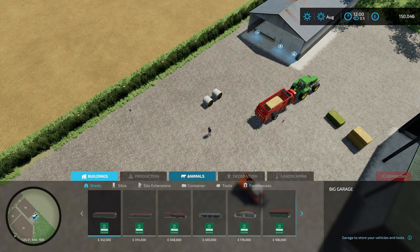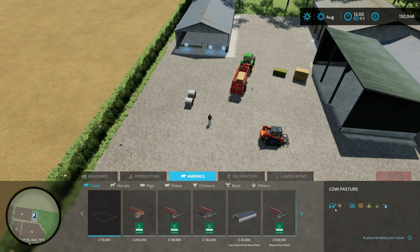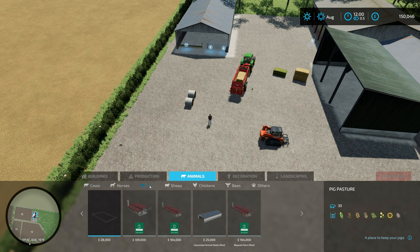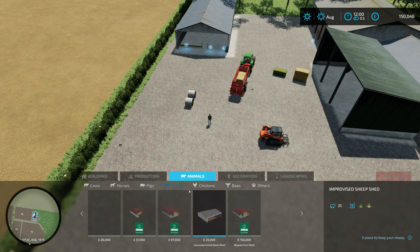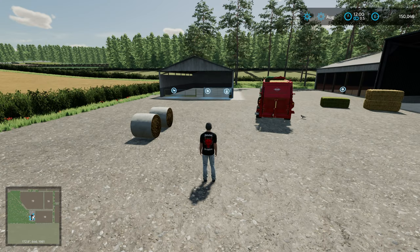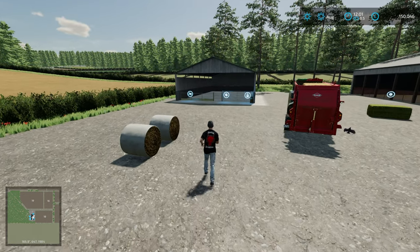Let's have a quick look in the build menu first at the cost. 25,000 pounds for the cow pasture - the cow pen holds 15 cows. Sheep pen is 25,000 and holds 25 sheep, and the pig pen holds 25 pigs, again 25,000 pounds, dollars, or euros.